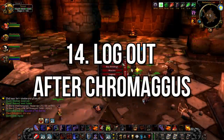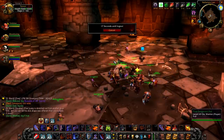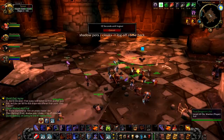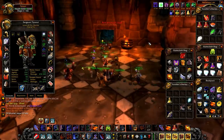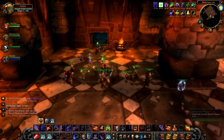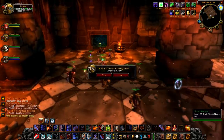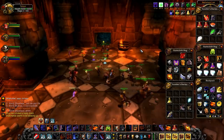Number 14: log out for 10 minutes after Chromagus. One of the most punishing mechanics in all of BWL is Chromagus's Bronze Brood Affliction debuff, which will periodically stun affected players for its entire 10-minute duration. You won't be able to clear this debuff with conventional means, so once you've downed the boss, it's highly recommended that you log out for 10 minutes and wait out the debuff. This will help conserve precious minutes on expensive consumables like Flask Timers and World Buffs, while also getting rid of a dangerous debuff that would otherwise get you killed on Nefarian.